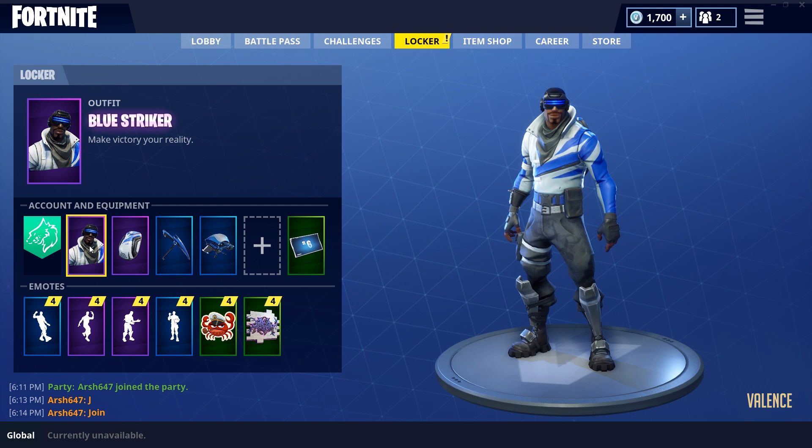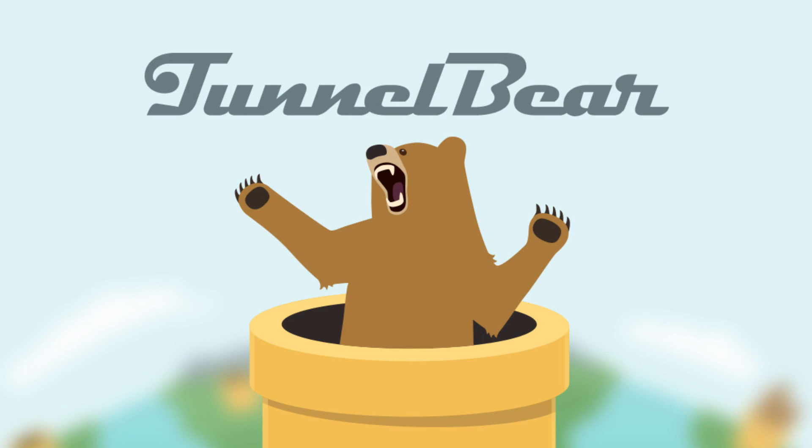Before this video ends, this video has been brought to you by TunnelBear. TunnelBear is an easy-to-use VPN app that lets you browse the web safely and securely from many different locations. It lets you change your location so you can move closer to the Fortnite servers and fix your high ping. If you want to check it out, the link will be in the description and it's free to use.